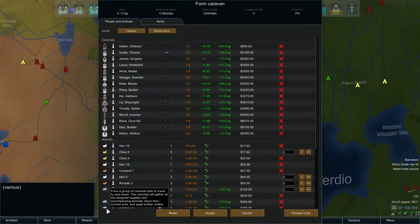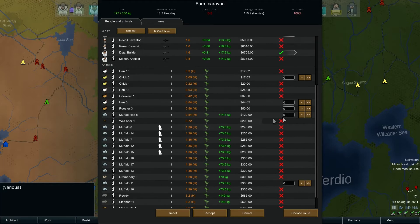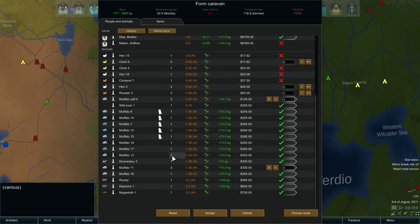We're gonna have a big caravan. We're gonna leave maker, recoil, Rennie, and cat. Ken's doing the cleaning. We don't want anybody that doesn't do violence. We're gonna keep these chickens - they're starting to get out of hand but that's okay for now. Maybe we can sell this wild boar. We have a mega sloth we can hopefully sell, although we did train it for release by now.